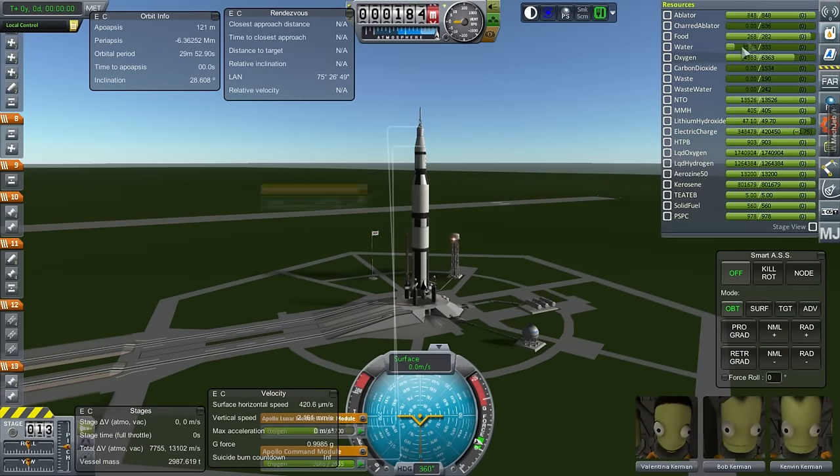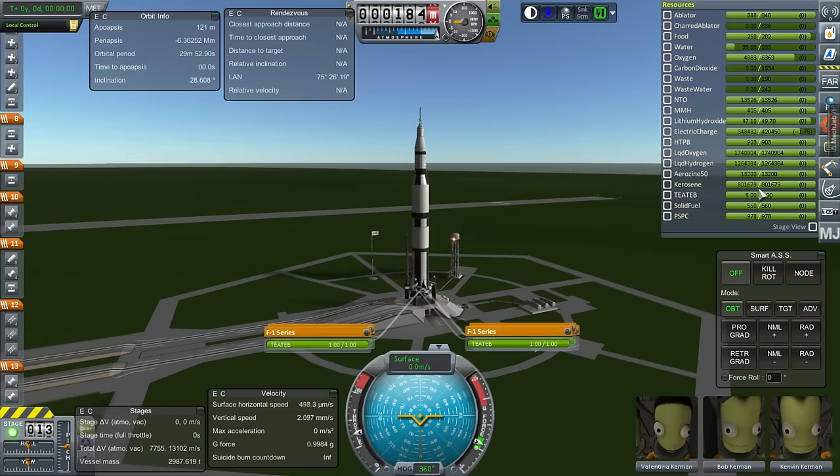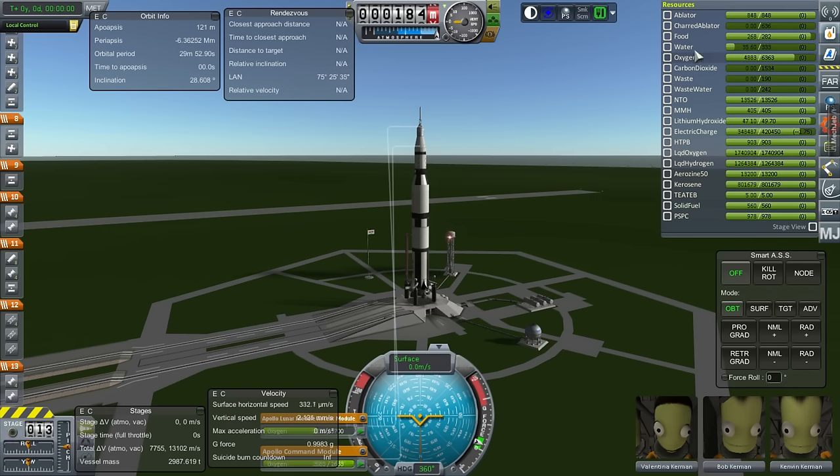Here we have a bewildering array of resources. In Realism Overhaul you not only have ablator but also charred ablator, to ensure there's remaining mass on the vessel. We also have food, water, and oxygen because we've got TAC Life Support, plus carbon dioxide, waste, and wastewater. So oxygen turns into carbon dioxide, water turns into wastewater, food turns into waste — that's all TAC Life Support.